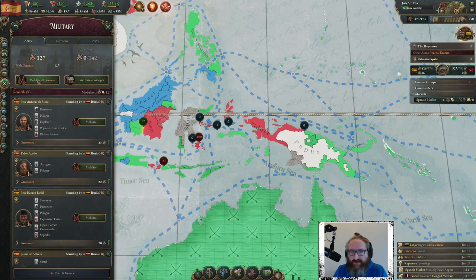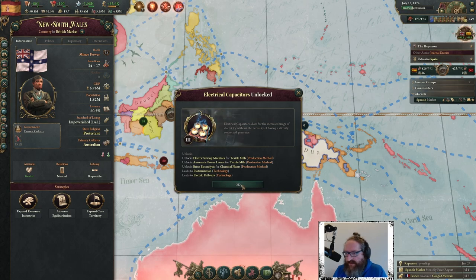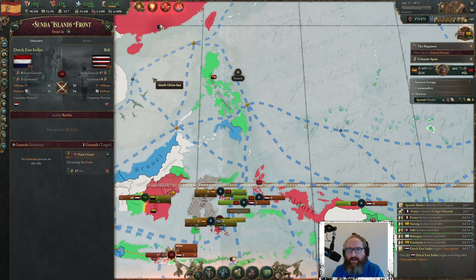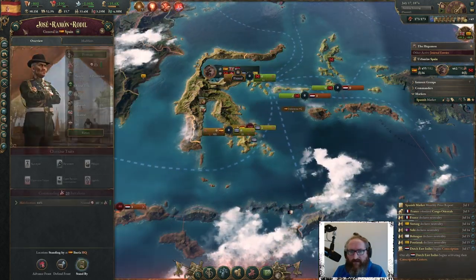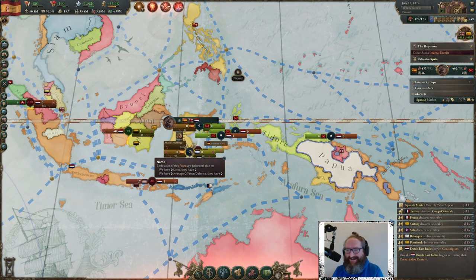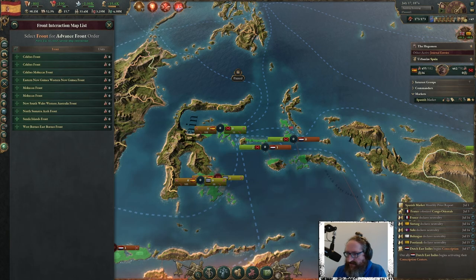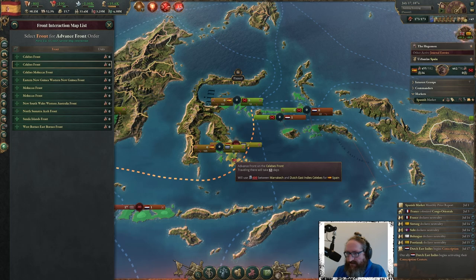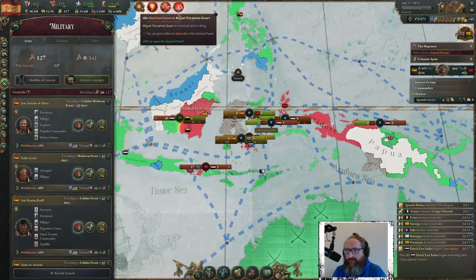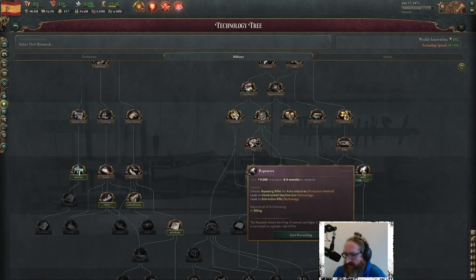Mobilize, mobilize, mobilize! Our generals get plus 20,000 a week. Electric capacitors unlocked. Where are my generals? The Sunda Islands front is considered vulnerable. Oh my god, there's so much happening here. Military: advance, advance, advance, advance! Knock some of these people out. Military repeaters will arrive in 69 months.